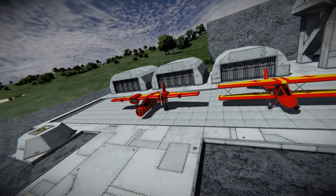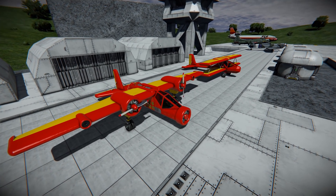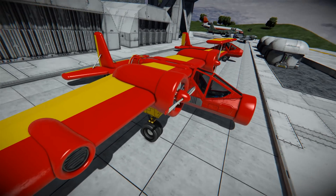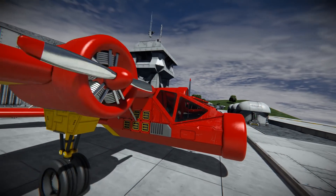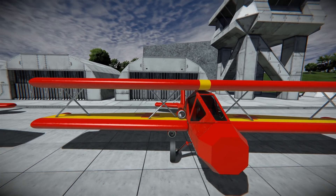First off we've got Takeshi's lovely plane parts mod. There are two parts to this: his engines and propellers, and then his standard plane parts. They do come with some extra features such as landing gears and different struts for building a bit of a stronger aircraft.